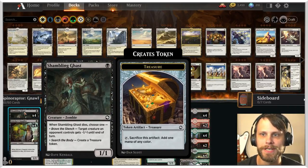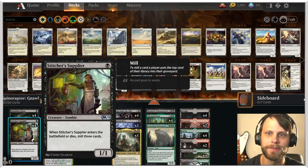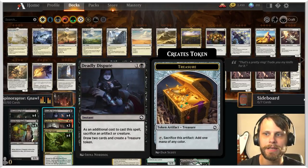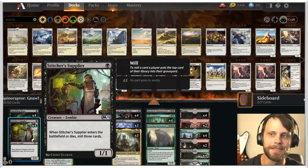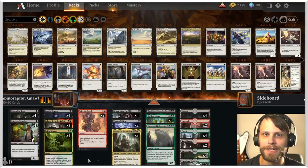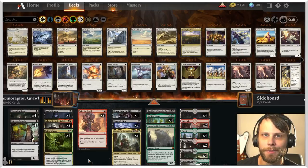A lot of the rest of the deck — we do have Shambling Ghast here, just a nice little one-drop that creates a treasure token when it dies or can take out early game threats. Stitcher Supplier fills up the graveyard, as does Grizzly Salvage. Deadly Dispute gives us a way to draw a couple of cards and create those treasure tokens as well. The best sacrifice outlets being Shambling Ghast and Stitcher Supplier. A very, very creative deck, Spinneraptor — I can't wait to jump into this one. We're going to go through three games and see how many wins we can get. The maximum number of points is seven. Let's see if we can do it.